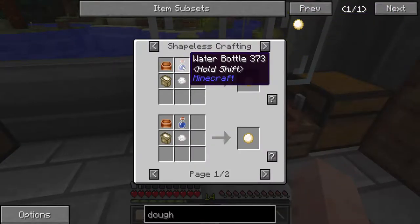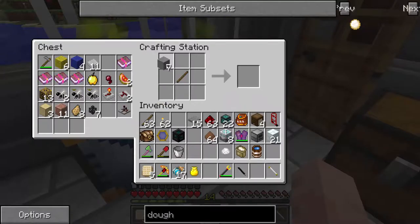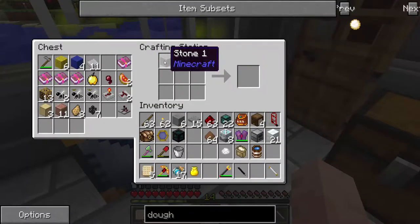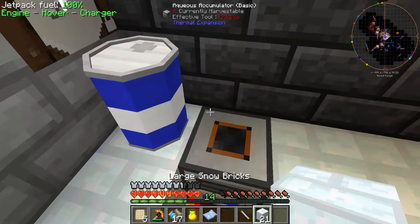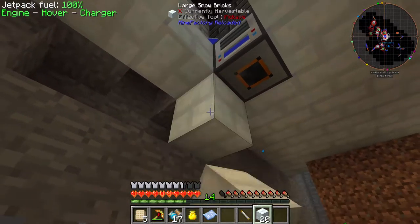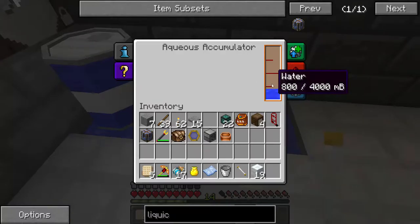Dough is made with a mixing bowl, fresh water, salt, and flour. I need to make myself a mixing bowl here really quick if I remember the recipe. Okay, putting the oculus accumulator down and I need to put some water down here. The oculus accumulator is filling up with water.